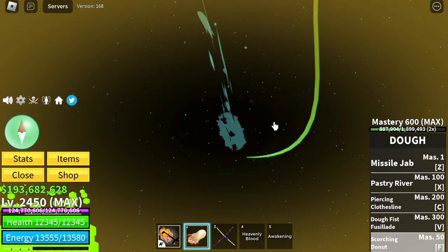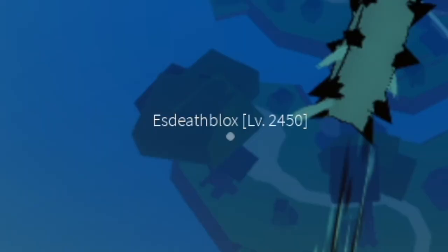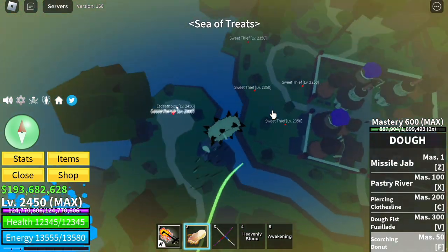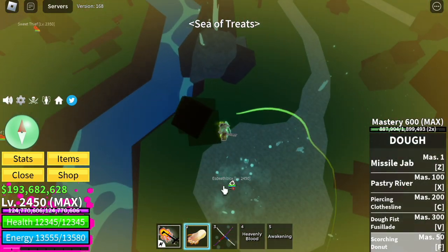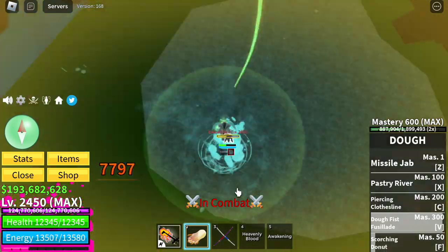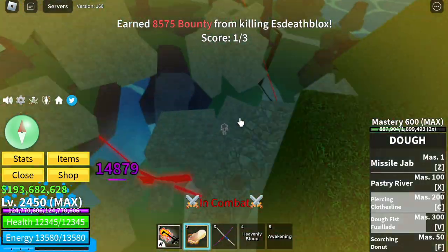How about PvP guys? I'm in my private server and I know my brother's grinding. I know he doesn't have pale scarf and he rarely uses his observation haki because we're in a private server, so we're gonna sneak here and attack him. From the top — V skill, there you go. After this we're getting our C skill and Z skill to finish everything. I think he's shocked right now. He's dead.